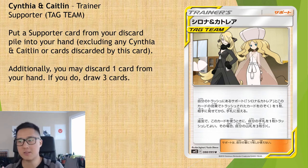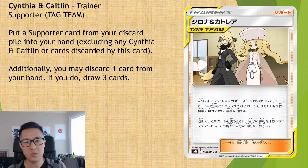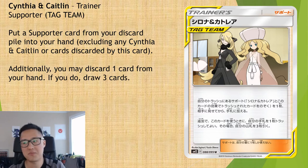For the secondary ability, you discard one card to draw three, so at best this becomes a two-for-four — you draw three new cards and pick up a supporter for next turn. In that way I could see this card being okay. But I really don't like the risk of opening with this as your only supporter. I wonder if you can fail the first clause and just use the second one, making it a two-for-three, but even so, in certain situations you can get into really sticky spots.